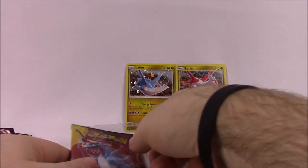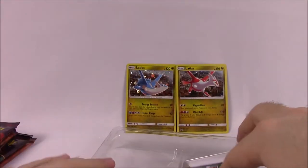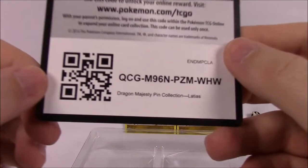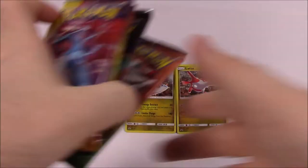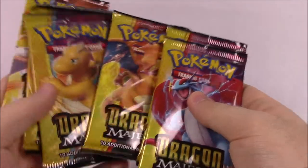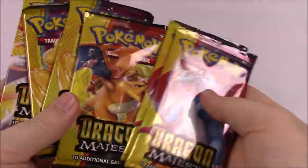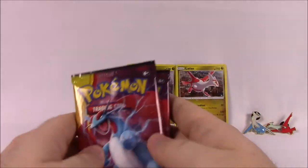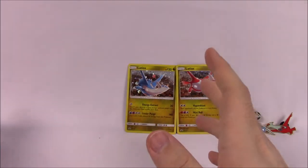Then we've got three more booster packs to open. Hopefully we get some cool cards — some cool GX cards or something. There's the code for the Latias pack if you want that. Looking at the pack art: two Salamances, two Dragonites, a Charizard, and a Reshiram — I think that's what it's called. I'm blanking on the name, so I hope I got that right.